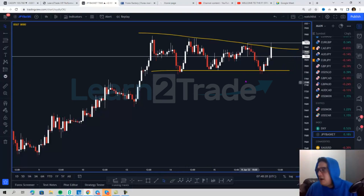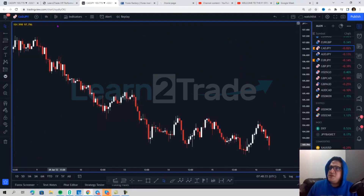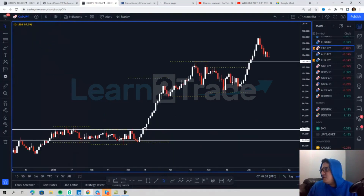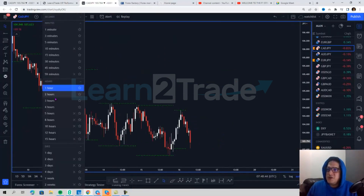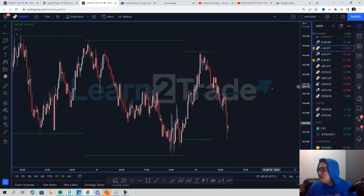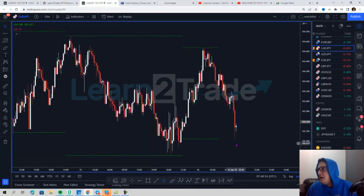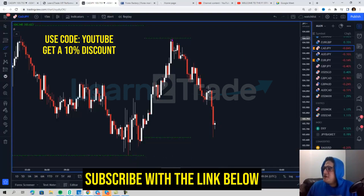So I'm holding that trade for the time being. Back to the CAD/JPY — my entry was pretty simple. Going to the hourly chart, basically what I was looking at here on a very low time frame was a continuation to the downside. Pretty easy entry after this dead cat bounce around the 103.90 level.